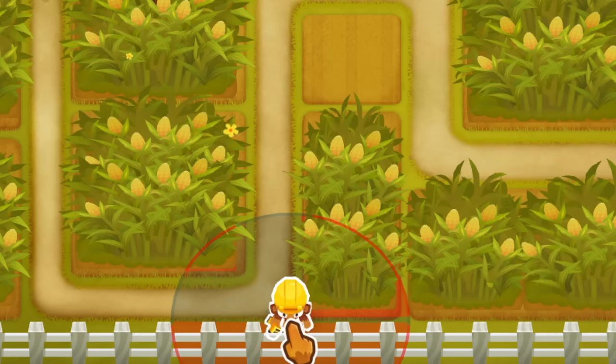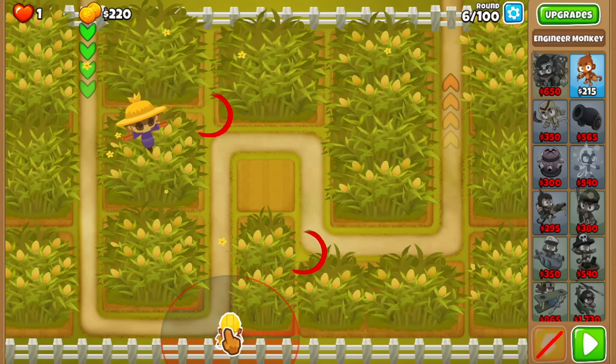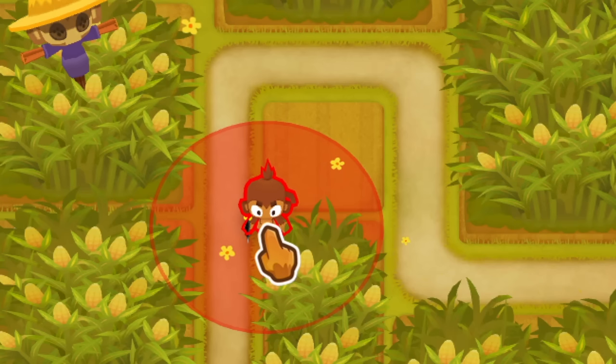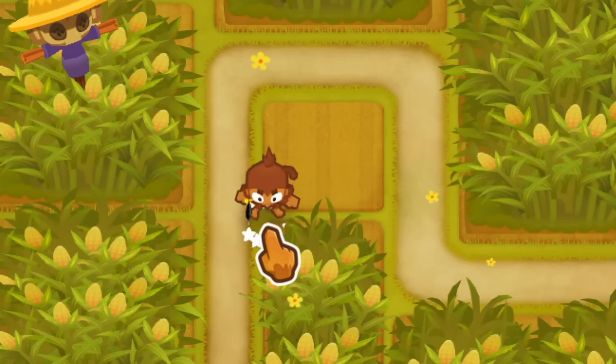We're going to start with the Engineer in this exact spot — there are a few other cheese spots like this one, by the way, which I highlighted on the screen for you guys. Then get a Dart Monkey in this spot; try to drag it as low and to the left as possible.